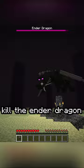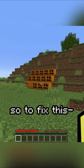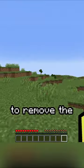Now you just gotta kill the Ender Dragon, but while doing this, Enderman's family will hunt you down until you die. So to fix this, just find a pumpkin and wear it. But make sure you have the Curse of Binding to remove the overlay.